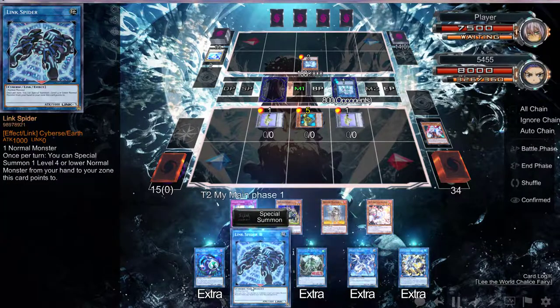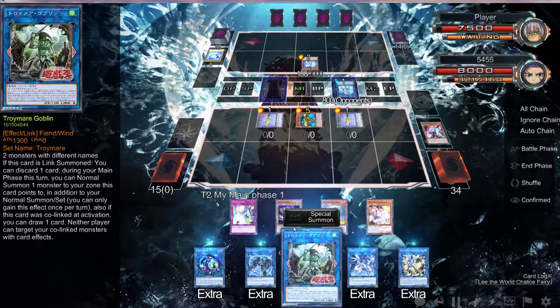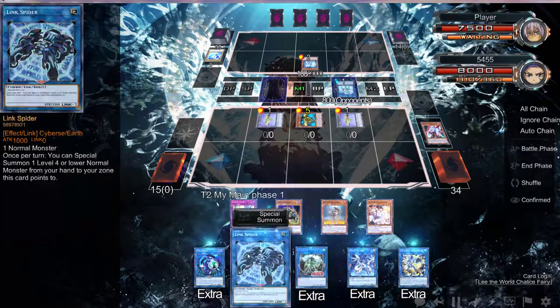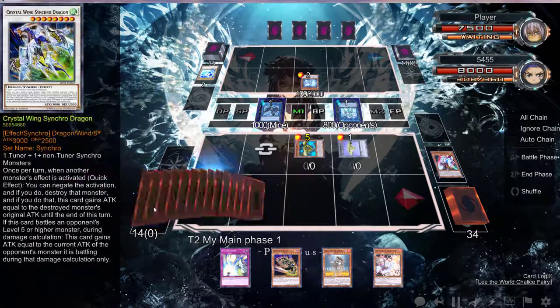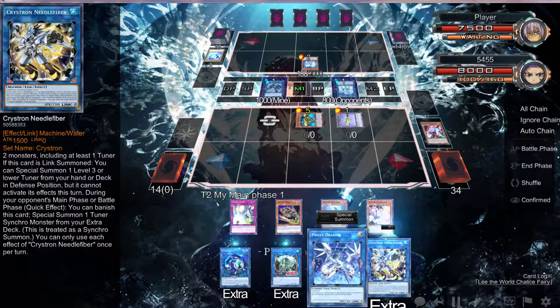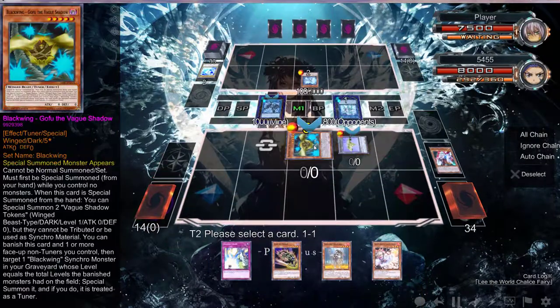I can go Link Spider and then normal this, use these two to go into Needle Fiber. Needle Fiber gets me out a tuner, which I can then turn into this, but it won't be Calling Tom. It's okay, we're going to try to do this right. We can use these two to go into a Proxy Dragon. I think Needle Fiber is actually the best way to go — actually no, Proxy Dragon is the best way to go.